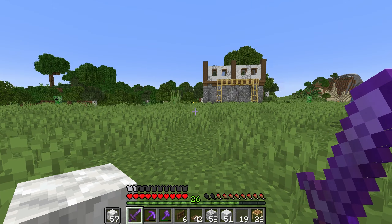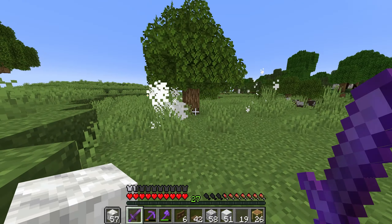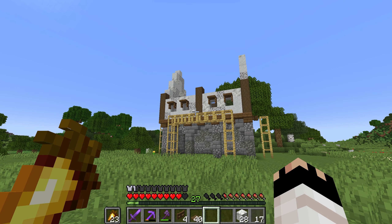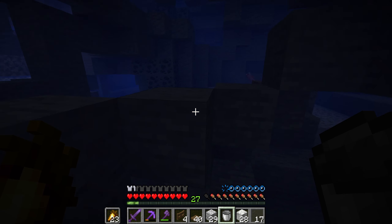We seem to have gathered a gang of creepers around our building site, which is not exactly ideal. So we're going to have to take care of these guys before we can carry on. With the walls in now, we need to focus on the roof — not a very good house if it doesn't have a roof. So let's get the frame of the roof in and then we can work out the actual shape of the roof itself after that.